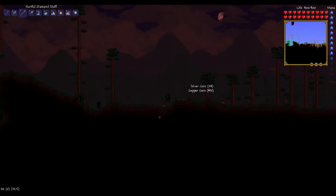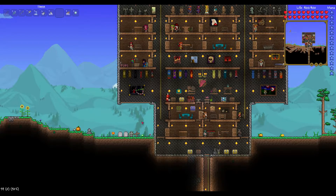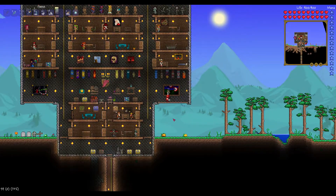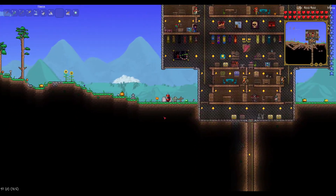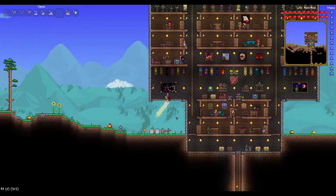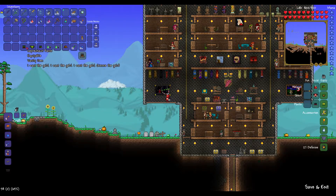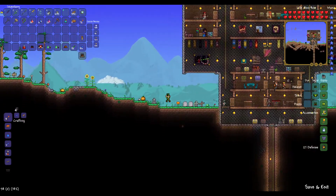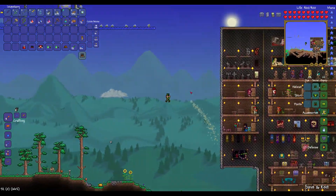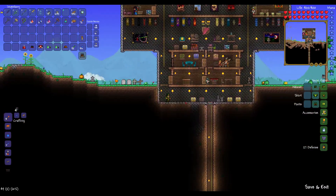I'm gonna explore some of the jungle here in hard mode, see if we can get some of those new ores. Hello, I am back and I'm a robot. This was a costume that I got from a goodie bag, and I also have one more in here. Let's see what I've got - ooh, leprechaun! Where's me pot of gold? That is awesome. I'm gonna go with that for now.